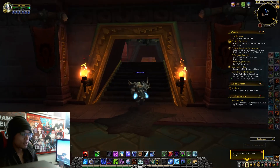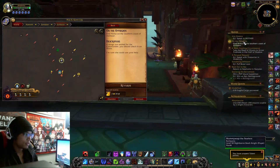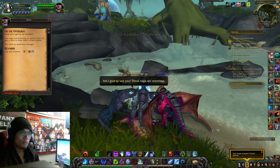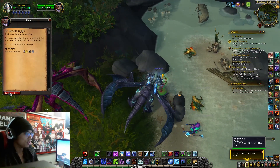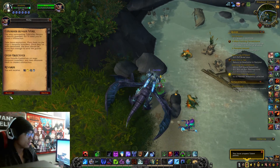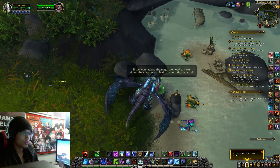I just made it to Zul'Dazar. Let's go ahead and see where the outskirts is. I just arrived to the outskirts of Zul'Dazar. Go ahead and turn in this quest where Misha is, and then we're going to accept all three of these quests right here.